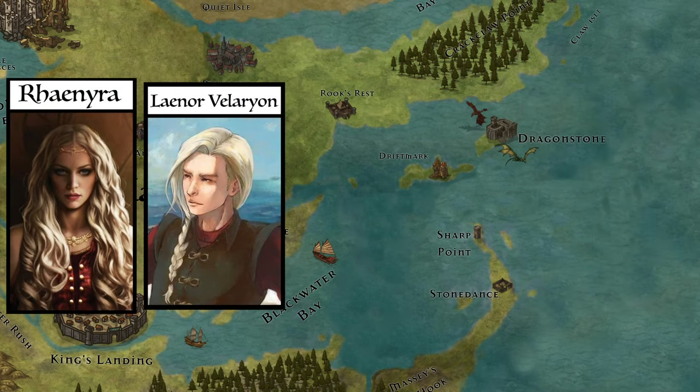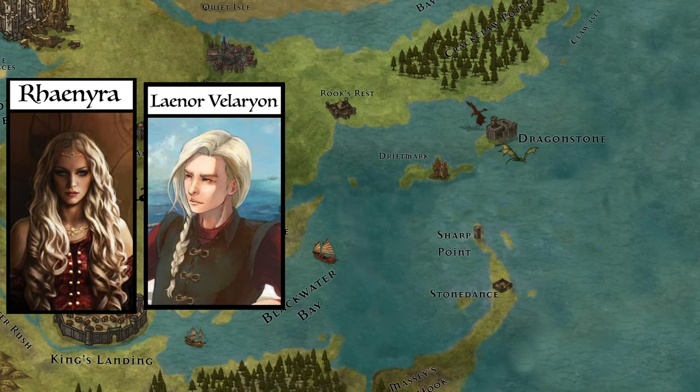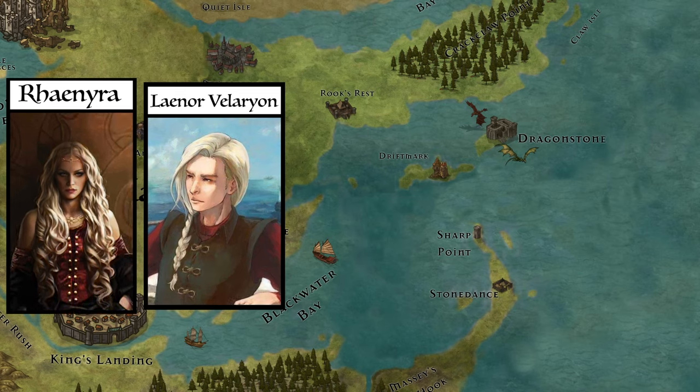The whole idea of Rhaenyra — Viserys's eldest child and acknowledged heir — marrying Laenor Velaryon, Corlys and Rhaenys's son, was to make peace with House Velaryon and bring the two rival claims together and fix the damages of the past.